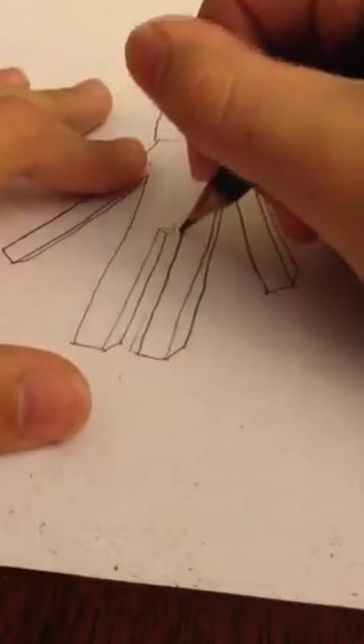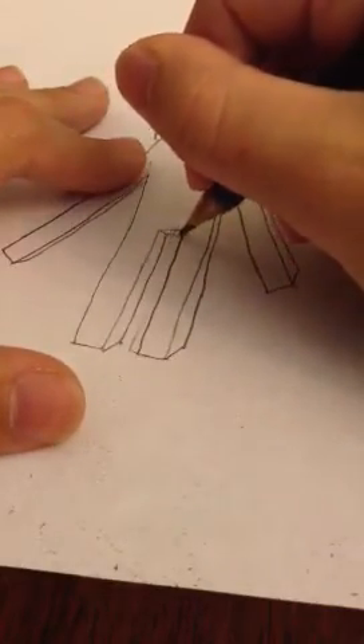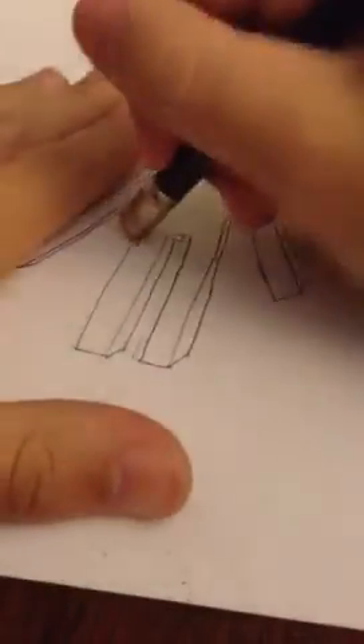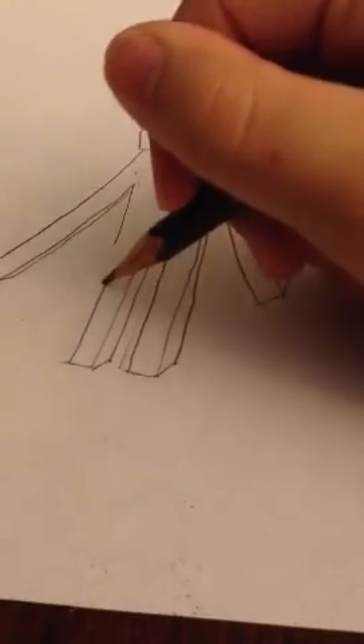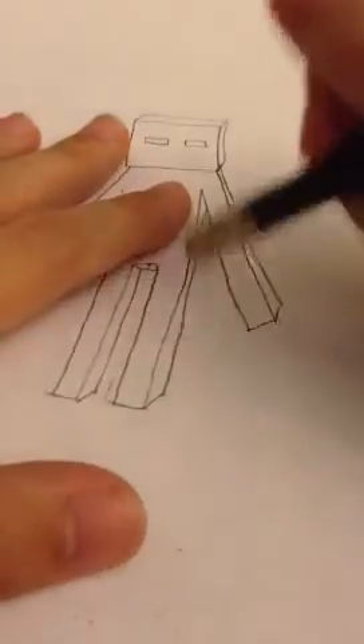Sorry, I'm not doing too much talking during this video. Since I already made another Enderman drawing, I'm not really gonna explain too much on how you do the body. But we're gonna make him holding a flower, so I will explain how to draw a little Minecraft flower. It won't be exact, so just warning you.